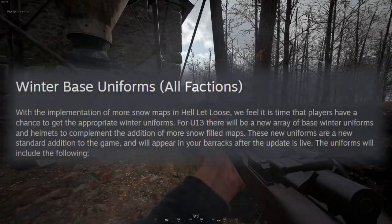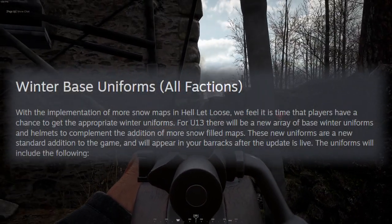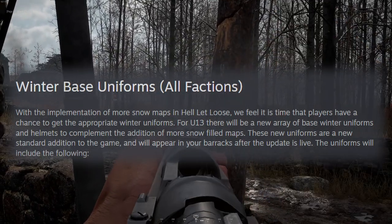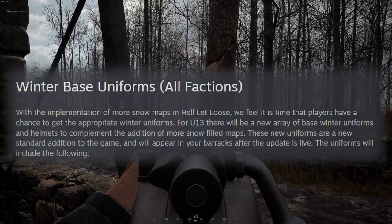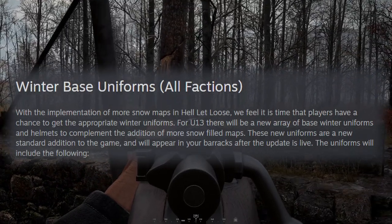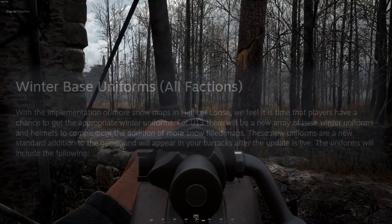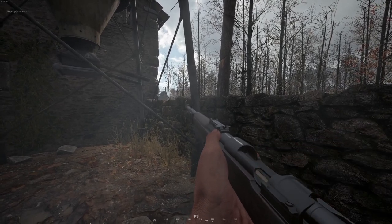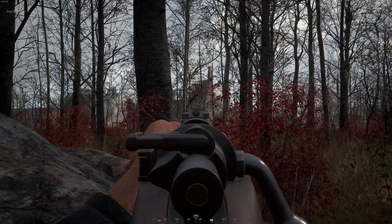Winter base uniforms for all factions. I think this is an important thing to note, but with the implementation of more snow maps in Hell Let Loose, they feel it's time that players have a chance to get the appropriate winter uniforms. For Update 13, there will be a new array of base winter uniforms and helmets to complement the addition of more snow-filled maps. These new uniforms are a new standard addition to the game and will appear in your barracks after the update is live. That means, without a doubt, you're going to be getting access to these without having to unlock them through either gameplay or DLC, which is outstanding.